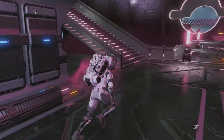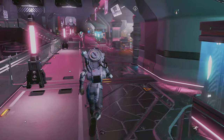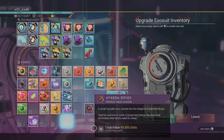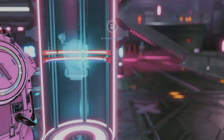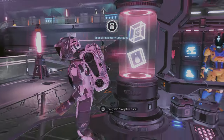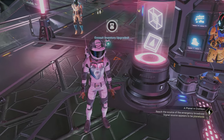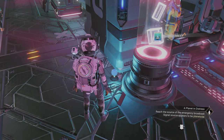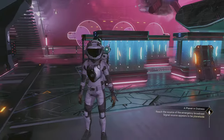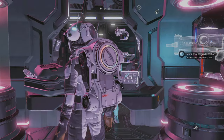Mission agents — set upstairs. Exosuit upgrade — did they reset that so I can get it again? Oh, they did! How nice. Yeah, I have plenty of units for that. And this is the exosuit merchants. There was an encrypted navigation data on the floor. New decorations here, looks very nice. It has much more personality now, these space stations.